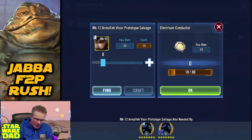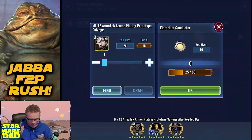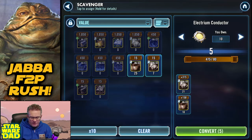I want to point out that right now I need these Electrum Conductors for Gamorrean Guard as well. Bossk is not part of the farm, so I'm not farming Bossk, but I need both these for Gamorrean Guard. These are pretty common pieces and they will come up again, so I might be costing myself a little bit of time by doing this, but honestly I'm going to have to do this at some point anyway. I need 10 more of these and I think it's going to take everything I've got.